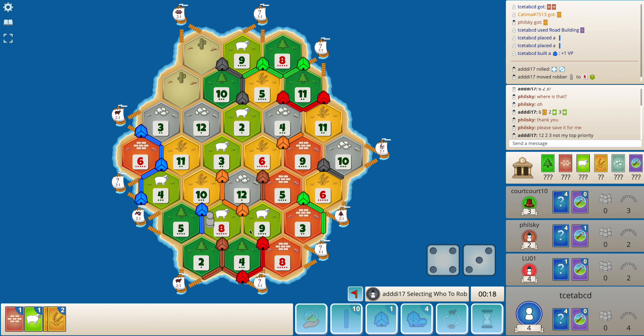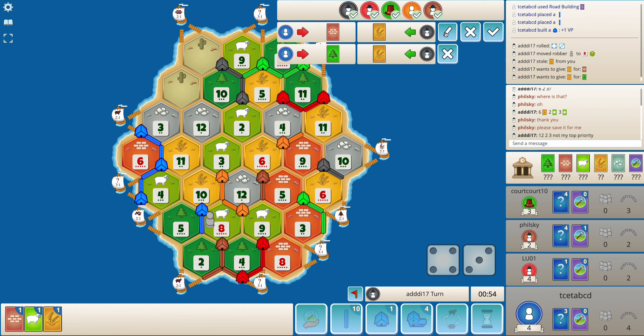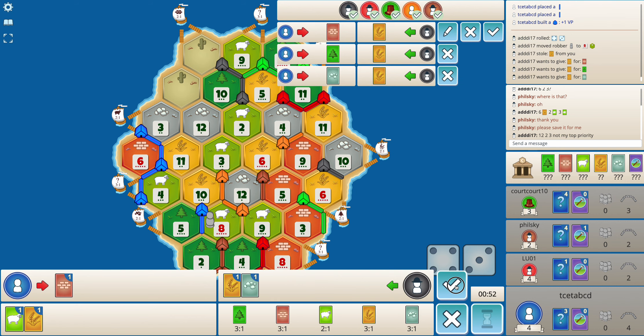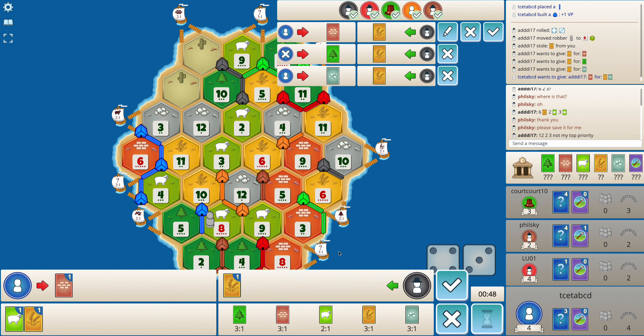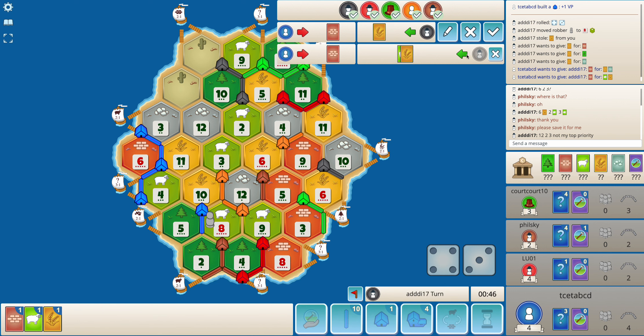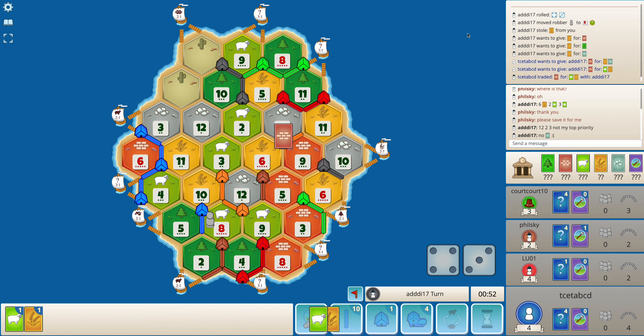Black rolls a seven — black will most likely block the 8-sheep tile and target me. As expected, blocks the 8-sheep and targets me. I try to get some ore. It seems black is also asking for ore, so I'll try to get a sheep instead — and I do get it.